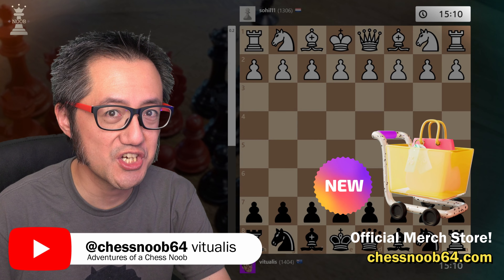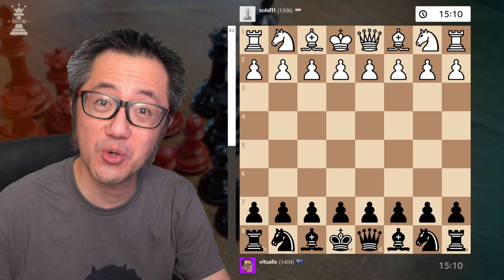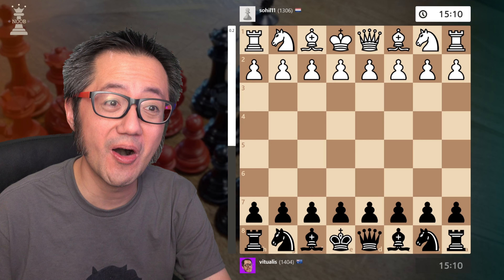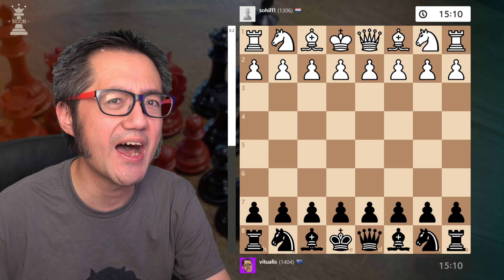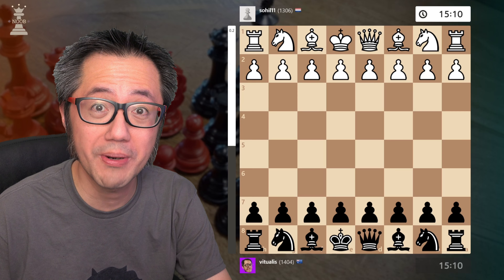Hello, this is Vitual's Chess Noob, learning and having fun with chess. Welcome to another episode of Quick Wins, and today I'm going to show another game of the England Gambit — a 10-move checkmate, and it's a demonstration of just how venomous the England Gambit is against the unprepared 1.d4 player.